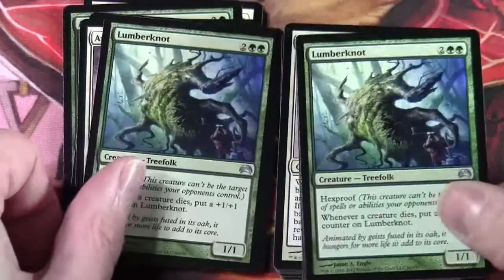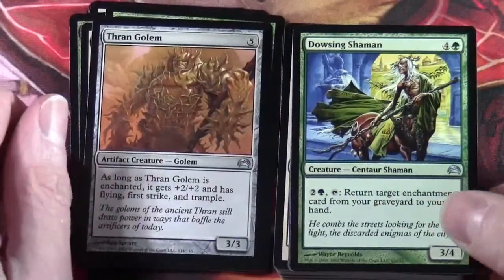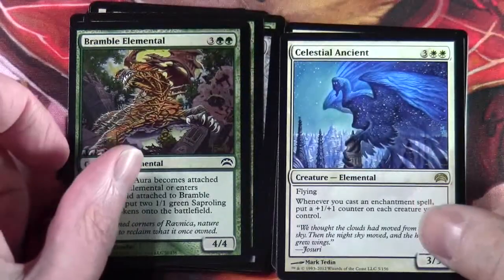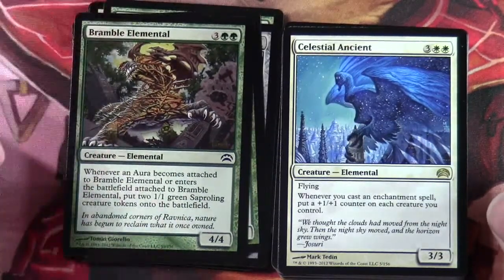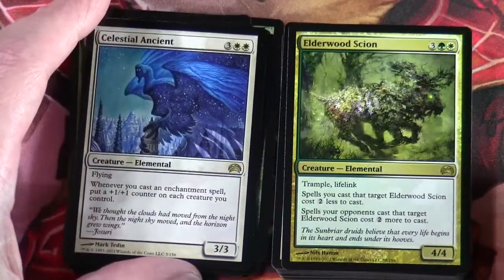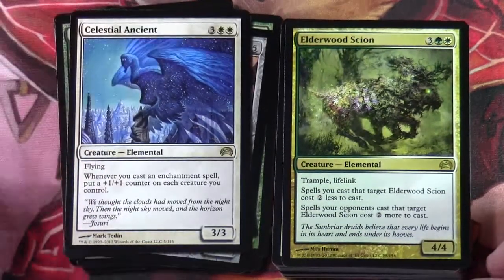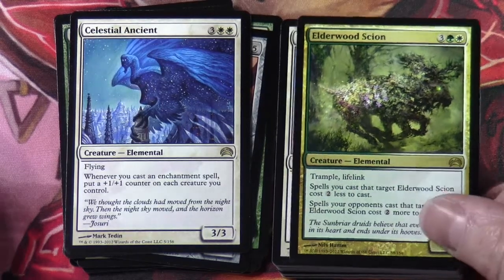Lumberknot — two of those. Thran Golems are in here. Dowsing Shaman, Bramble Elemental. Celestial Ancient — another rare, three and two white for a 3/3 Elemental with flying; whenever you cast an Enchantment spell, put a +1/+1 counter on each creature you control. Elderwood Scion — another rare, three green-white for a 4/4 Elemental: Trample, Lifelink; spells you cast that target Elderwood Scion cost two less, and spells your opponents cast that target it cost two more. It's got pretty cool artwork.